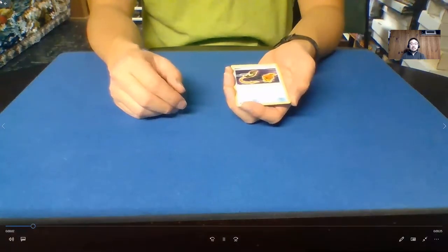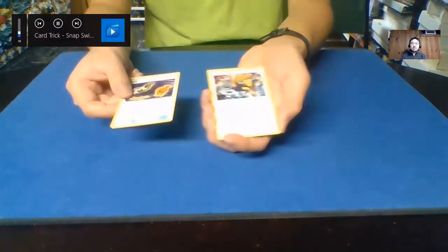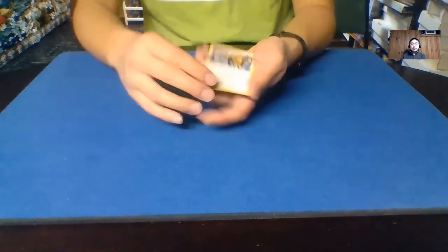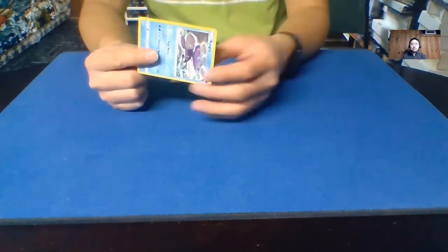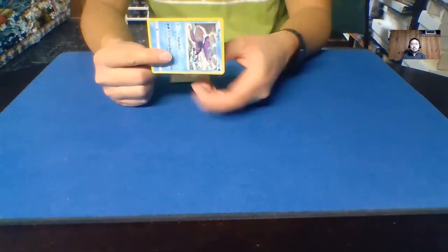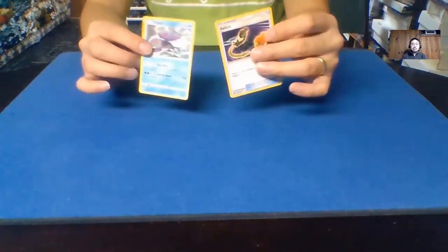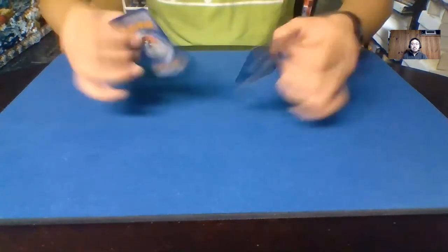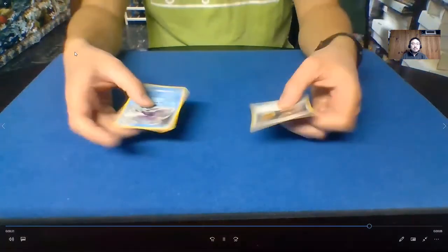Hi everybody, I'm Nam. Today we're going to be doing magic with Pokemon cards. What I have here is a Switch and a Tauros. We'll leave the Switch on the table right here, and the Tauros is going to be the Pokemon that we can switch out. So look — we're going to swap the Tauros out and it's actually going to become a Kyogre. I can show you that the Tauros is completely gone and has disappeared. So there we are — we've swapped the Tauros for Kyogre.